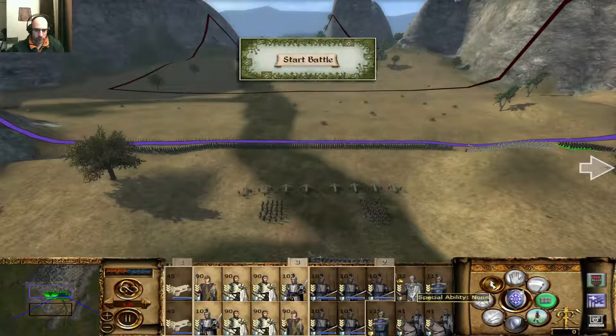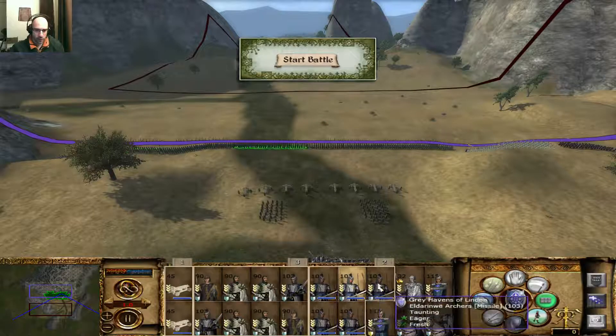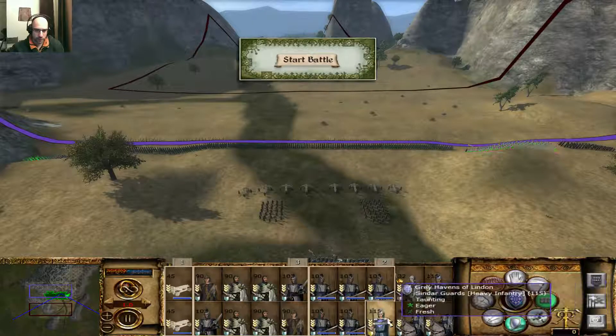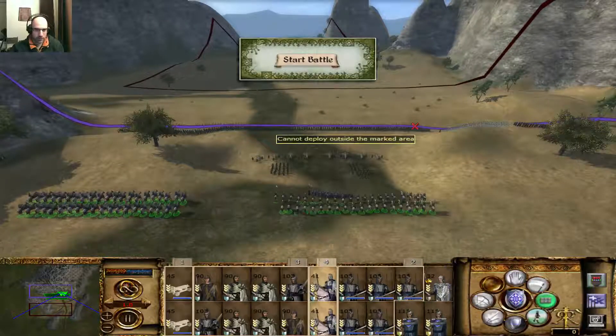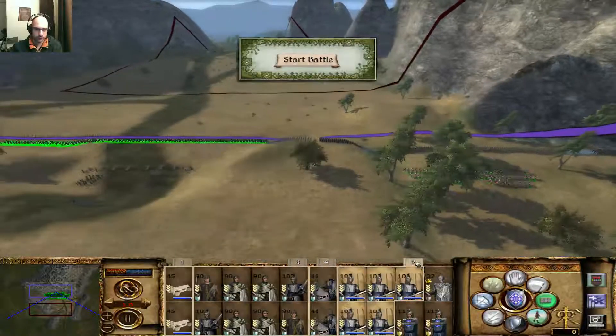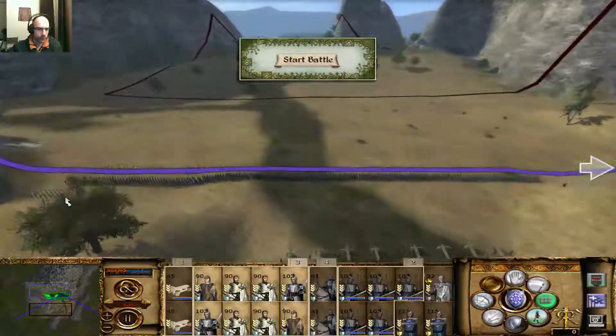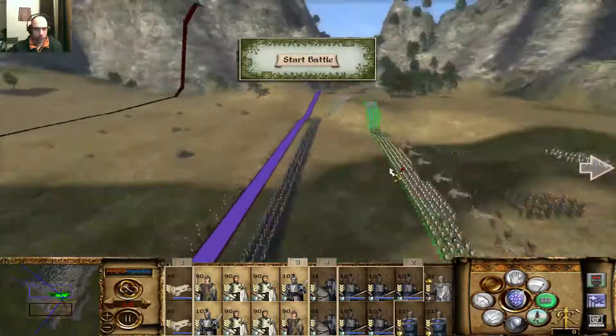There you go. Special Ability 9. These guys don't have any special abilities. No one has. These guys have some. The lances - I'm going to have to use them right here. The infantry forces right here. Just to show you the infantry forces.